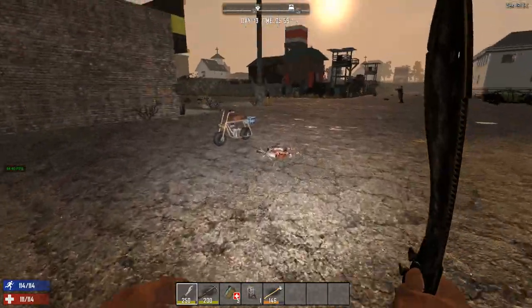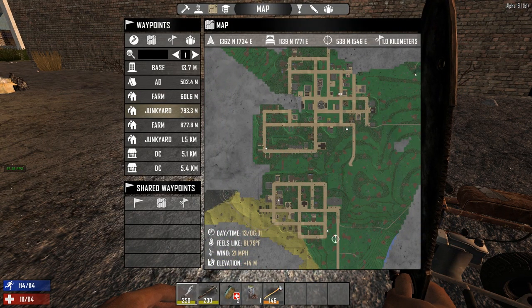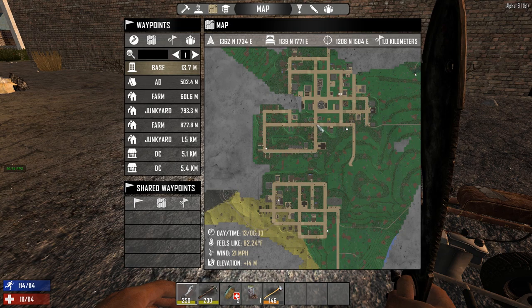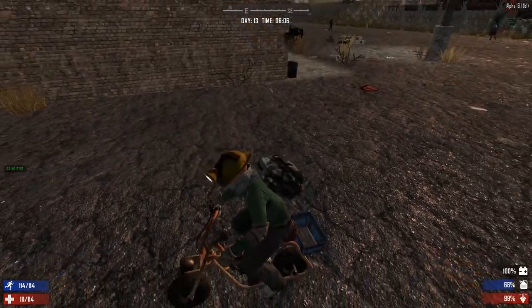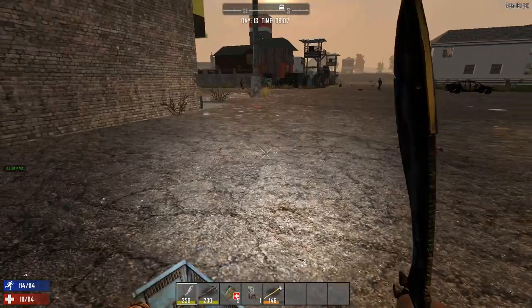What we're going to do - I went around and explored and I've marked some areas where there's farms, and I also marked where there's some junkyards somewhere. Actually, yeah, there's the junkyard. We're going to the junkyard, people, because I'm going to show you how to get some steel.